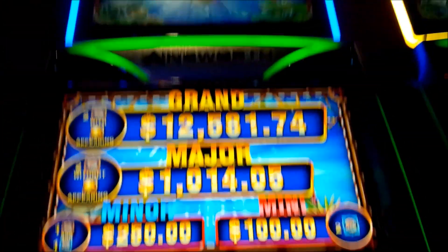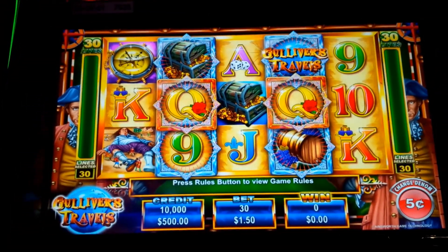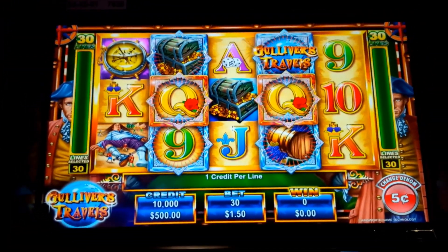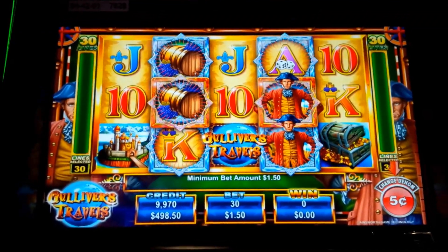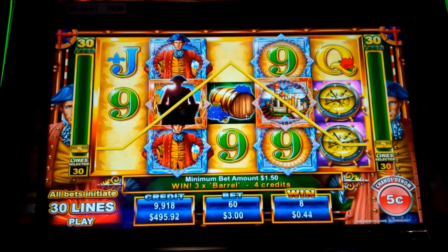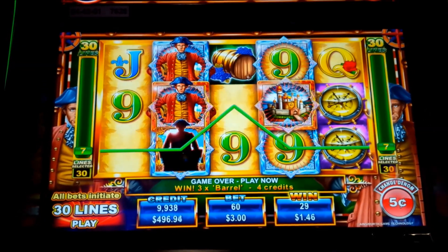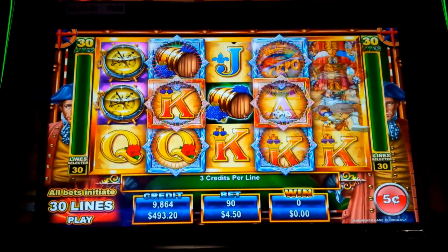This is Gulliver's Travels Cash Odyssey by Ainsworth, and this one we want. Three Omar Sounder bonus symbols for the special cash odyssey and jackpot symbols on wheels two and four. We are at the nickel denomination with progressive betting, $1.50 all the way to $15.50.